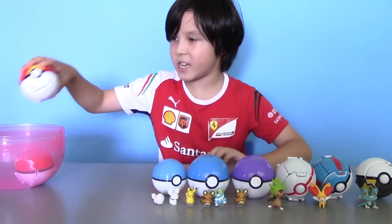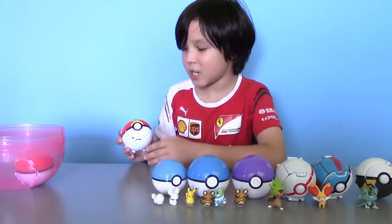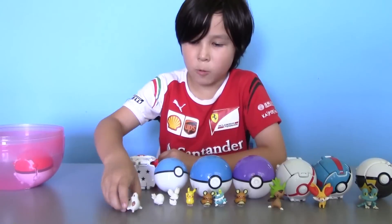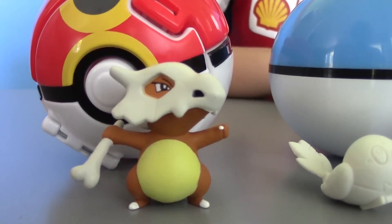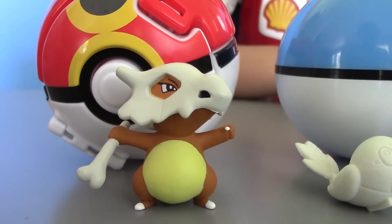Now let's take this Pokeball — it's the Repeat Ball. So let's toss it and see what kind of Pokemon we have. We got Cubone. So here's our mysterious figure — it has a bone in his hand and he's wearing some sort of skull mask.